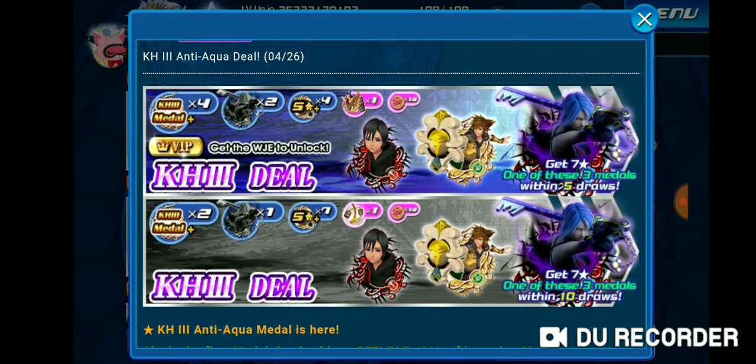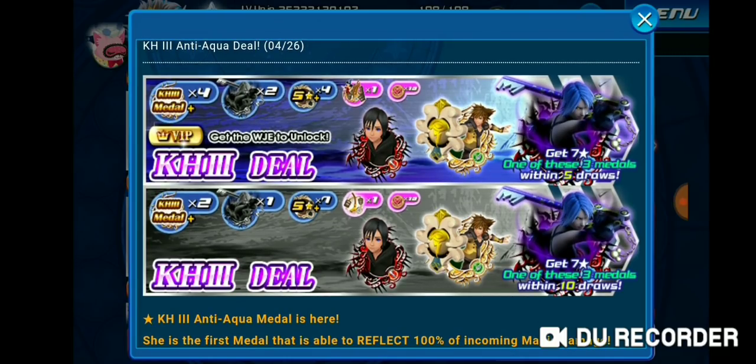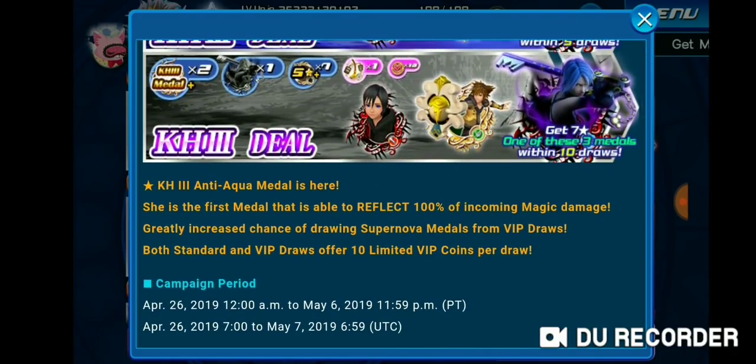The VIP version gets you four KH3 metals, which is pretty good, as well as two trait metals for Aqua. You also get one of the three medals shown in the banner within five pulls — it's not guaranteed, but the odds are way higher than the regular banner. With the regular banner you get one of those three metals in ten pulls, and only one trait metal and one or two KH3 metals.